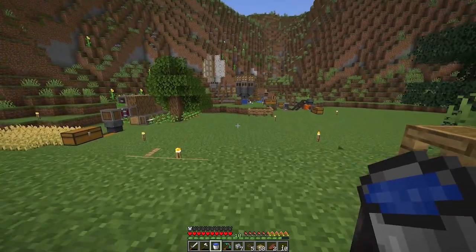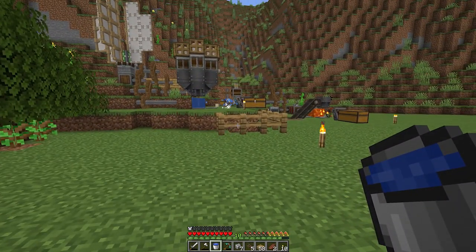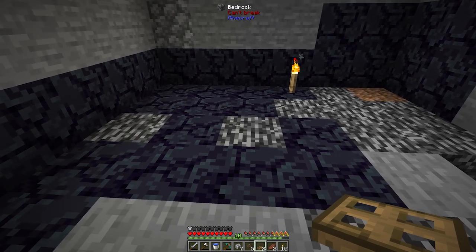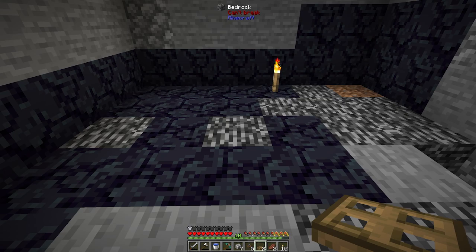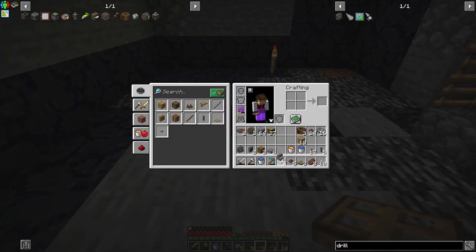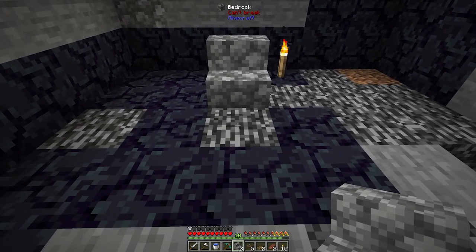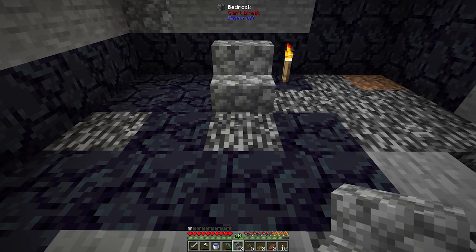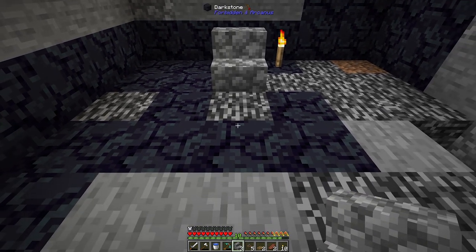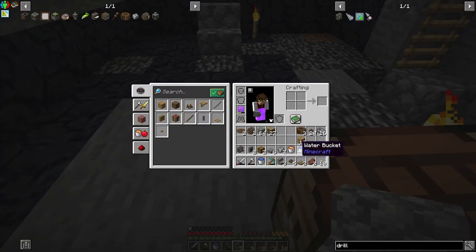I put a fence down here because I almost fell in, but we're going to set up this machine. I'm taking this block as the production point and I want the water to flow across it. I'll place a stair here — it will be waterlogged in a moment — so water flows this way, producing the cobble once lava is over it. When it's broken, it flows into a double chest here.